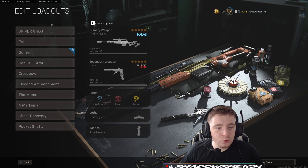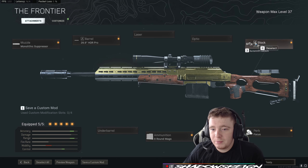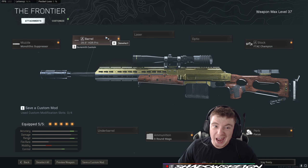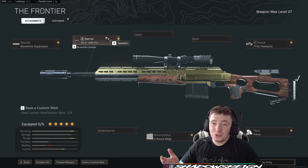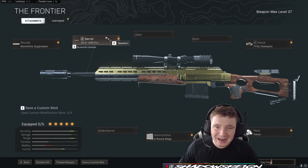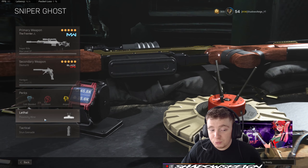Starting in descending order: the first is the sniper ghost class. It's a bog-standard HDR with a focus stock for aim and stability. I'm not too fussed about aim-down-sight speed on my sniper rifles because I put myself in a position to take the first shot. If I'm in a position where a Kar98 would benefit me more than an HDR, I'll use something with damage output like an Amax or DMR FAL. I'm pairing it with a Diamante because it's really good up close. Perks are Cold-Blooded, Ghost, and Amped.